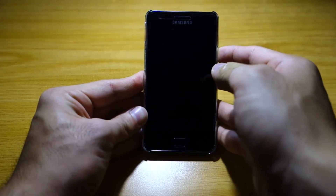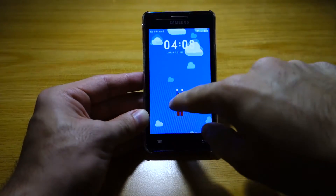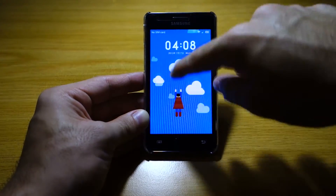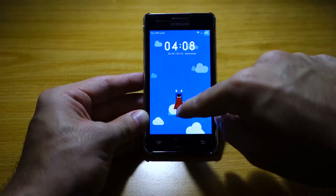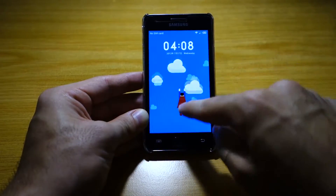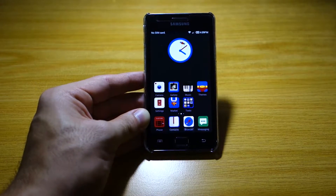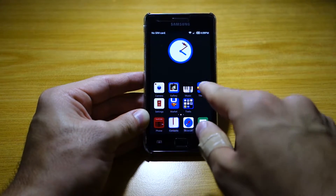Let's check out the lock screen — this is just wonderful. You unlock it by holding the Superman character. You're supposed to hold and unlock him — it's a bit different to get used to.